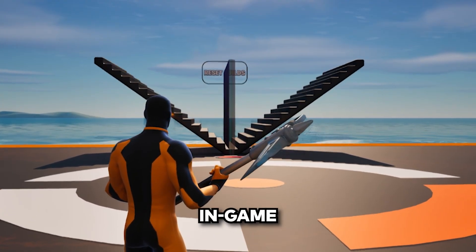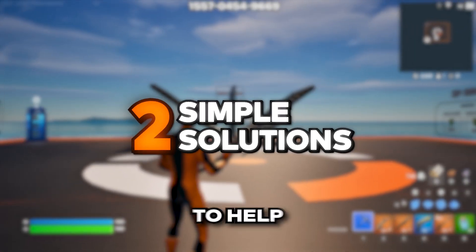If your custom crosshair isn't showing up in-game, we have two simple solutions to help you fix it.